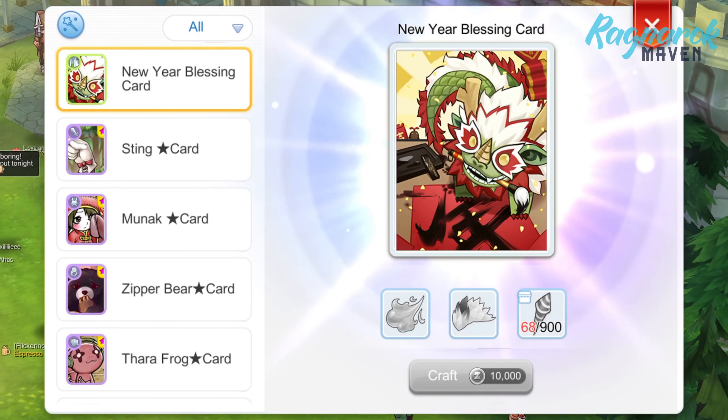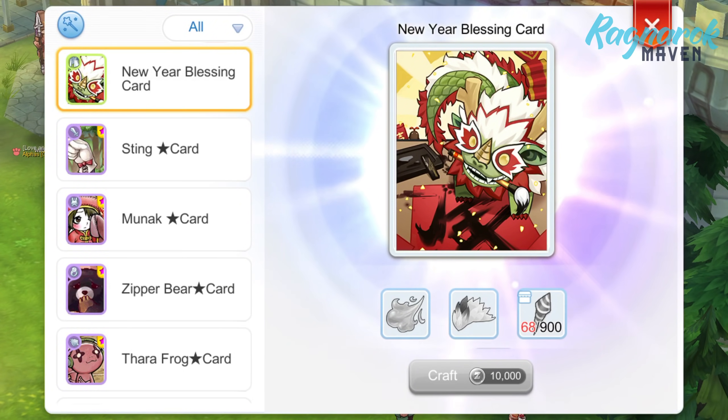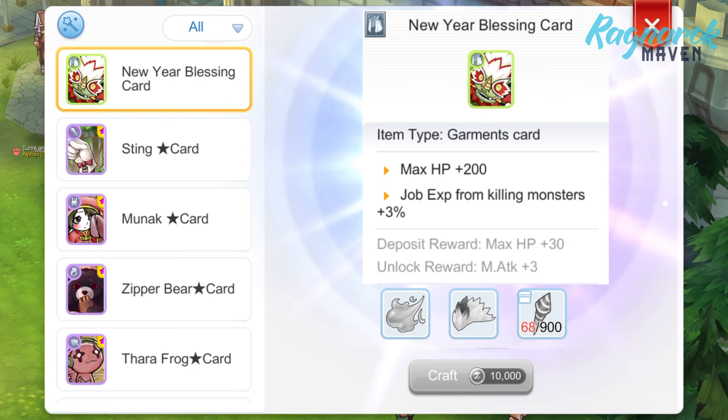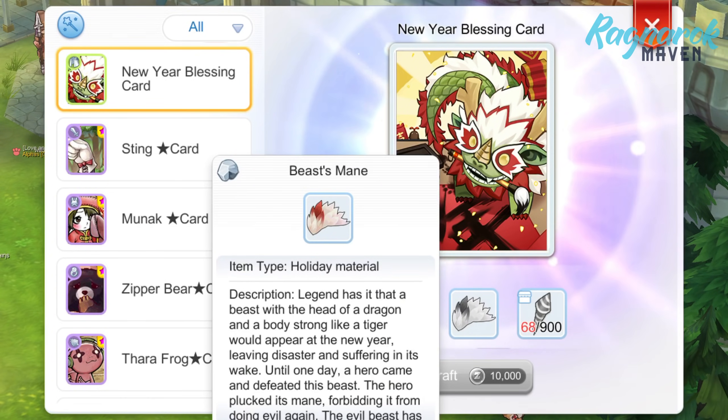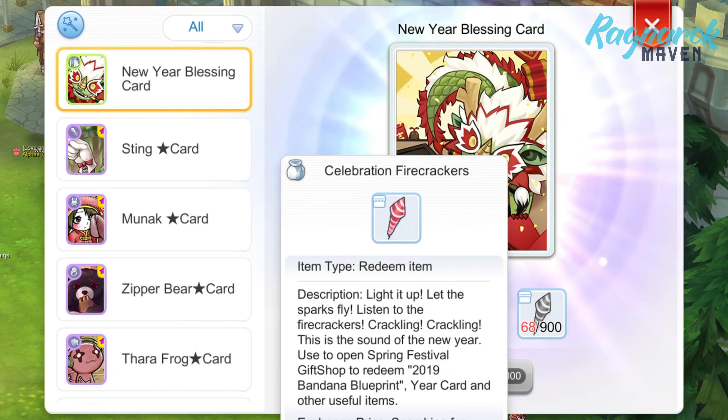Heading to Pontera South, we can craft the New Year Blessing card from King Poring. This is a garment card which will give HP and 3% job EXP, and it also has an unlocked reward of free magic attack. You'll need the Evil Beast Breath from day 6 of the daily quest, the Beast Mane which can be purchased using the Celebration Firecrackers, and 900 Celebration Firecrackers.